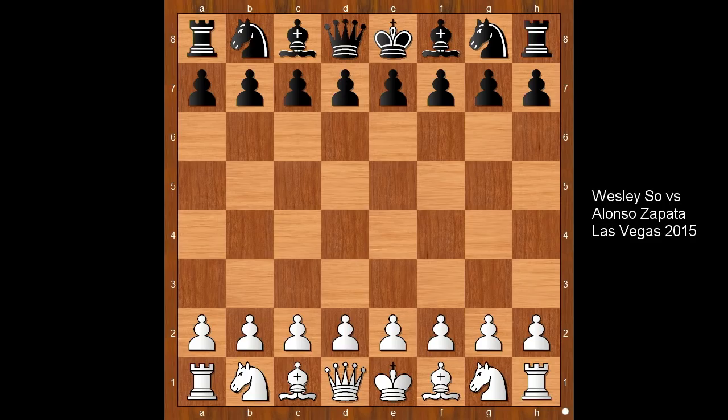Hi, this is Mato. Welcome to my online chess lecture. In this video I will show you a game between Wesley So and Alonso Zapata. This game was played in Las Vegas in 2015. The player with the black pieces, Alonso Zapata, is famous for beating Vishy Anand in 6 moves.